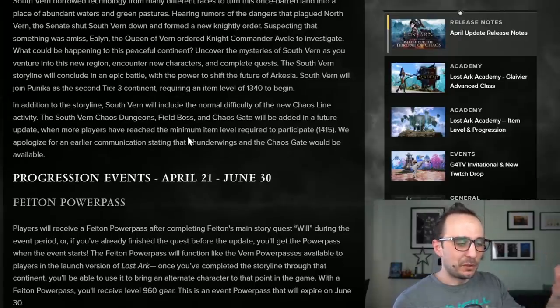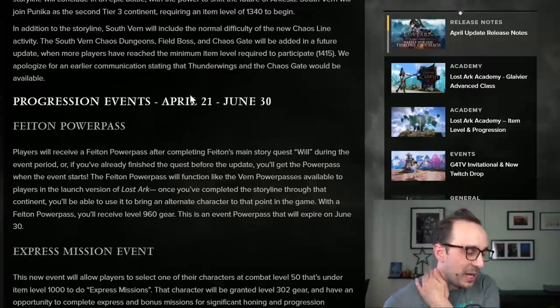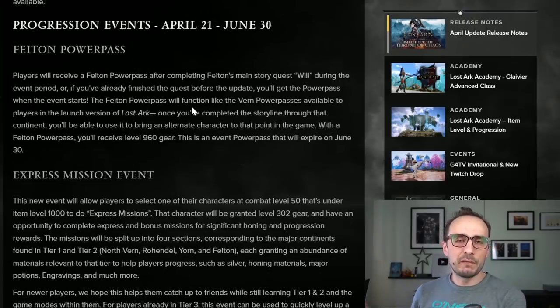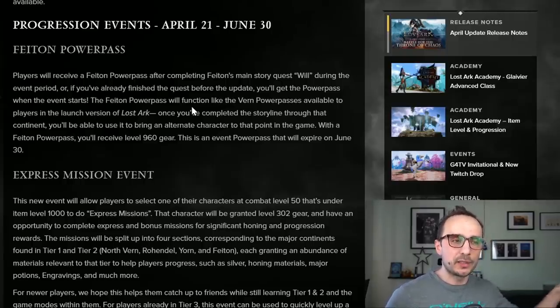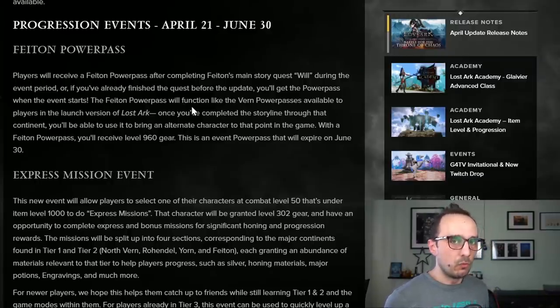I will have the video segmented so you can skip to wherever you find it interesting. Then we have some interesting progression events also in April. The Phaeton Power Pass is something very similar to the Verne Power Pass we received in the past. It's basically an item you take and you can boost your character from the character selection screen, assuming one of your characters on that particular server has actually finished the Phaeton story.